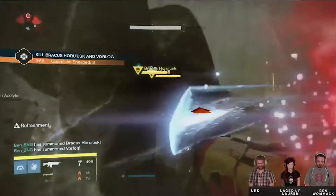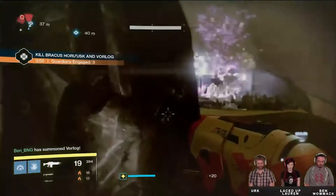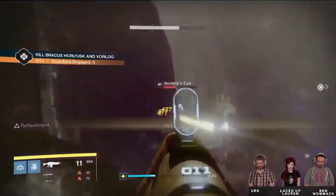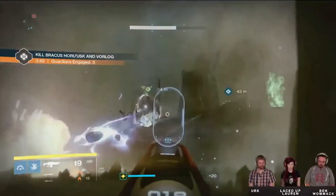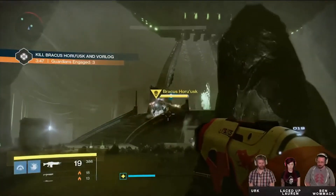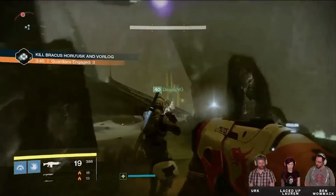The last boss was Braccus Haruusk, a Taken Centurion. The mechanic here is also quite simple: he has Taken enemies around him, so to damage Braccus you have to defeat all of the additional enemies before you can do damage to him.